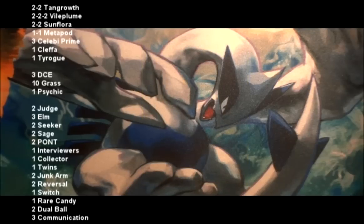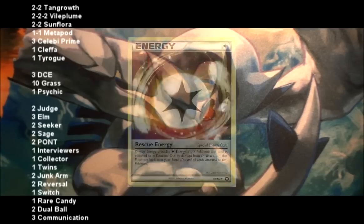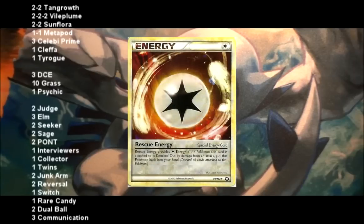I would increase your line of Psychic energy to 2, just in case you run up against a deck that doesn't have any strong basic Pokémon, so that you can use Celebi Prime's attack. It does 30 damage, but as long as your opponent's Pokémon is an evolved Pokémon, it doesn't take damage from attacks. I would consider possibly running a Rescue Energy, just in case you need an extra Tangrowth. But other than that, I would say run everything Grass.